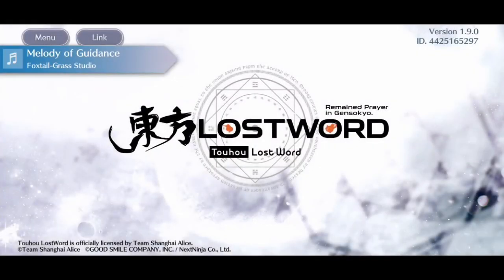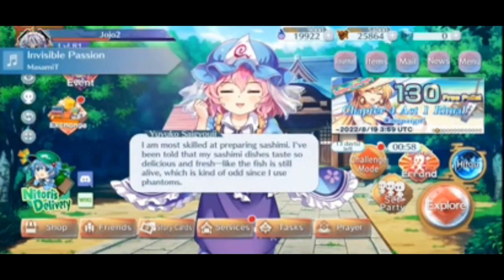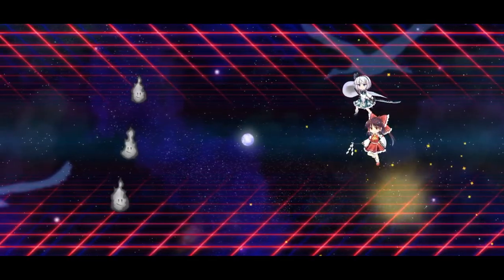The recent update added tons of new bugs into Toho Lost World, ranging from relatively minor ones like terrible audio issues, to major game-breaking bugs like being unable to complete the tutorial or access various important features in the game.